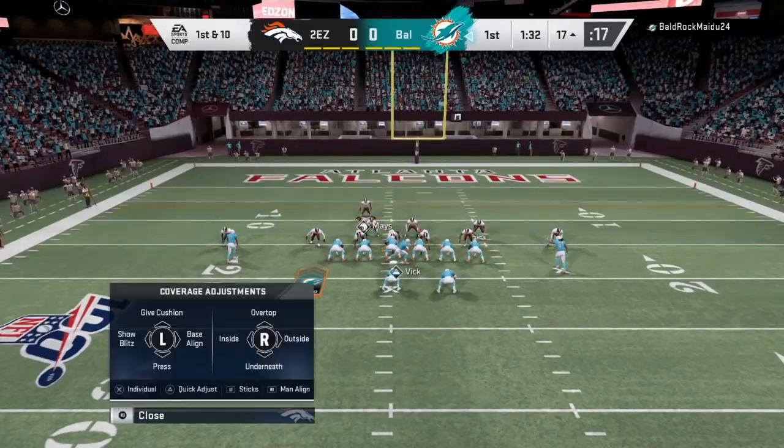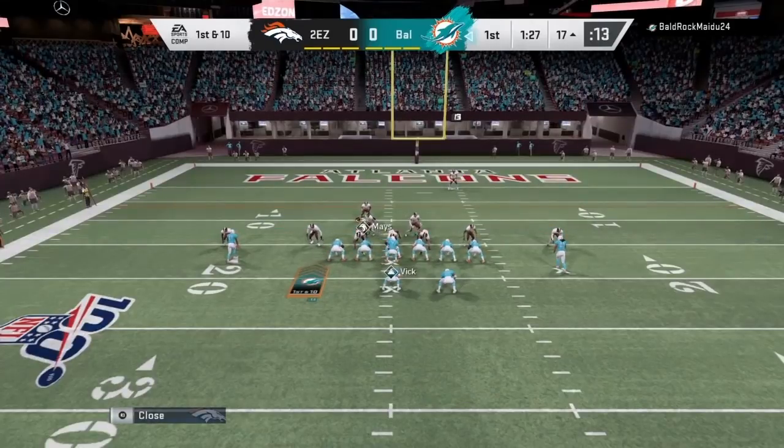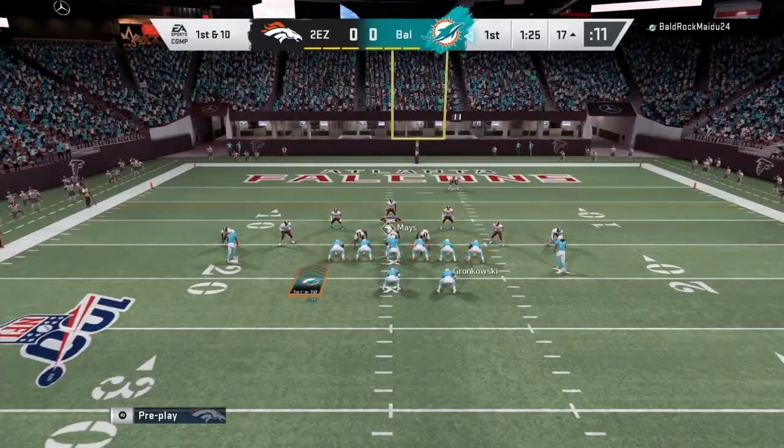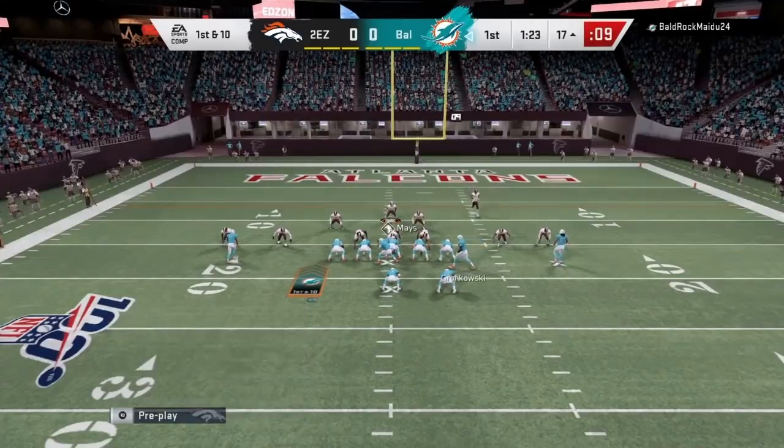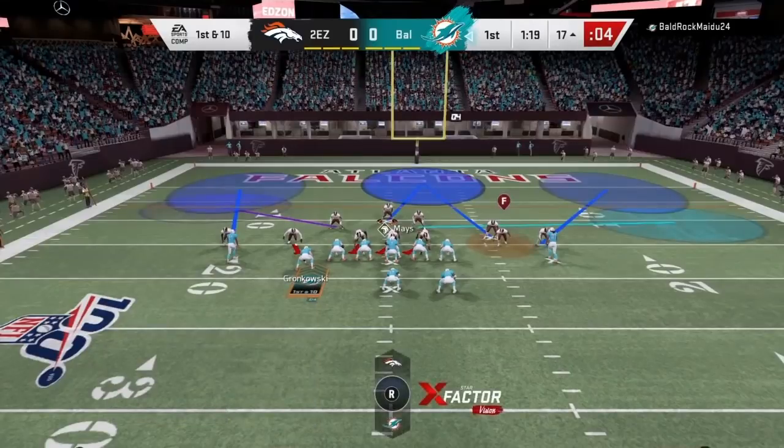That's one thing they got to fix for Madden 21 — the corner route rollout. I understand defenders coming down on some rollouts if there's a drag underneath, but they should be able to play that. As you can see right here, we have Shazier in the purple. I was on Gronk, but I went to the dig route thinking he was going to throw the dig.